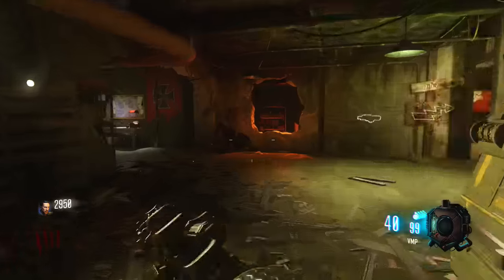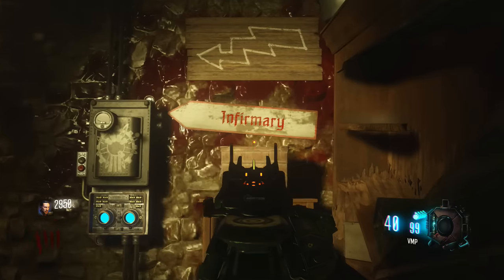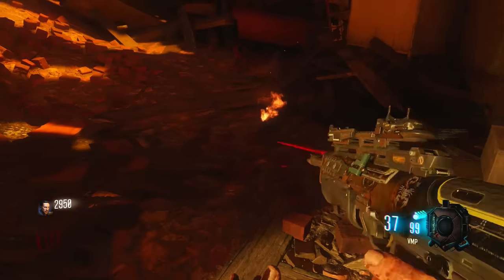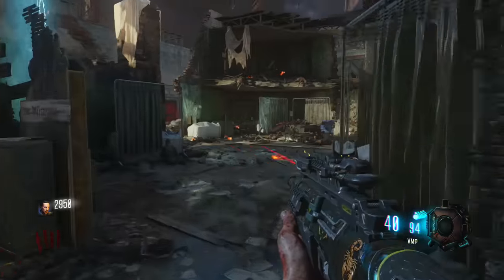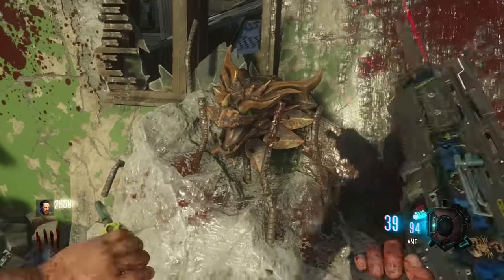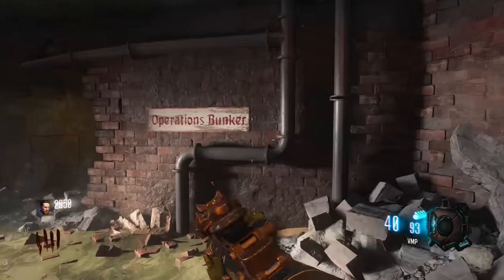That's right, back inside the operations bunker. This time we're going to hang a left and go up the flight of stairs marked Infirmary. Right at the top of these stairs you're going to see two little crates on the ground — you could possibly find the third part in between there. If it's not there, right next to it you're going to find some bunk beds — the bottom bunk you can find the part in. And if it's not there, behind the bunk beds, up the stairs, travel to the opposite side of the room next to Stamina-Up and the three windows, and you will see the third and final part you need for the zombie shield.